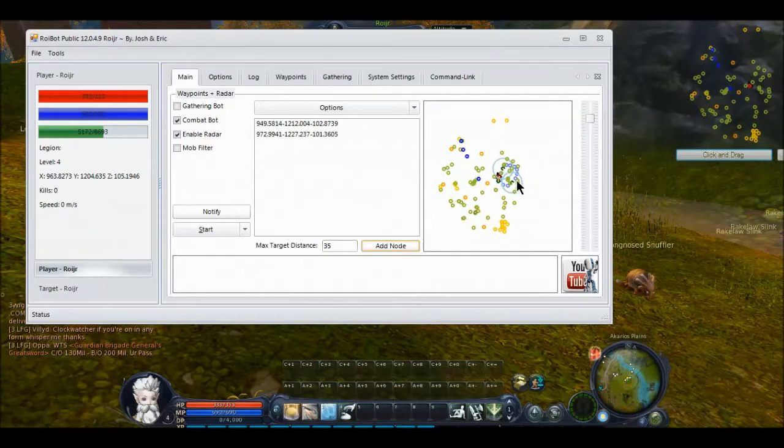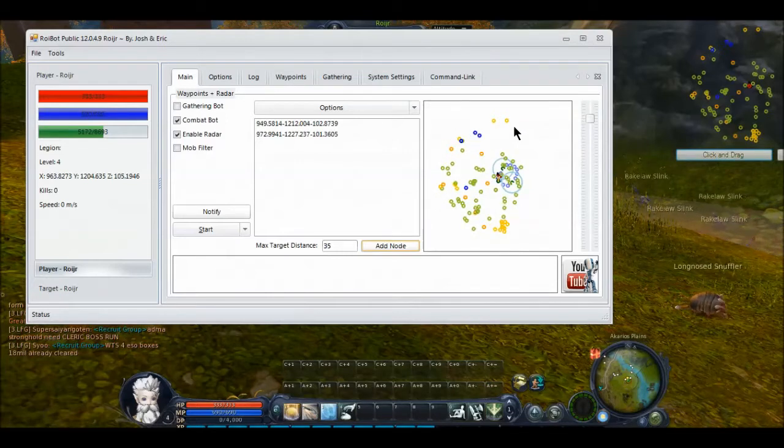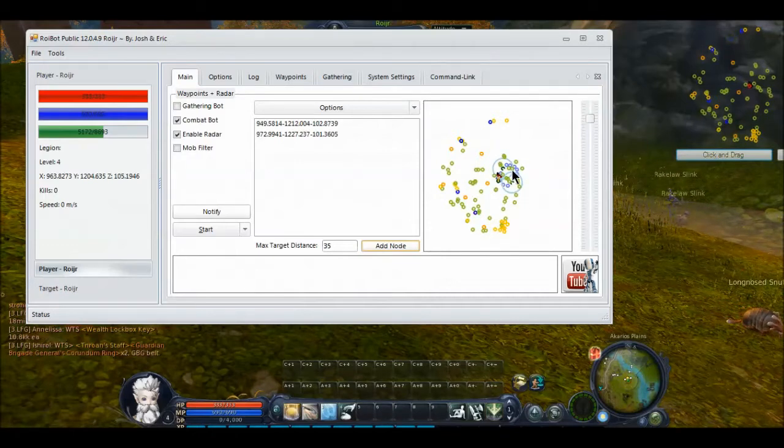You can have 10, 20 nodes — it doesn't really matter. You can have a huge waypoint path that goes all the way around the map — it's totally fine. It's just a bigger pain to set up and not always necessary, because your character will probably be doing a lot of running around. On the other hand, with gathering — which I'll show you in another tutorial — it can be quite useful.